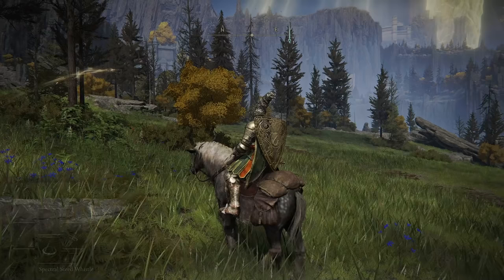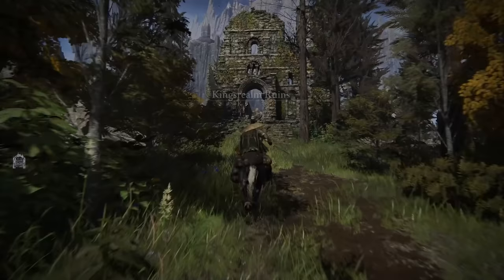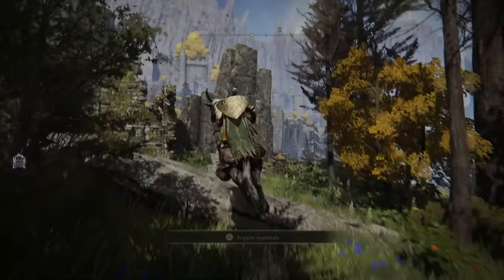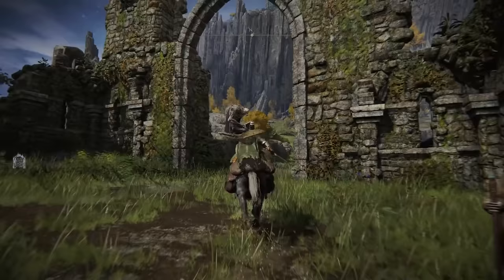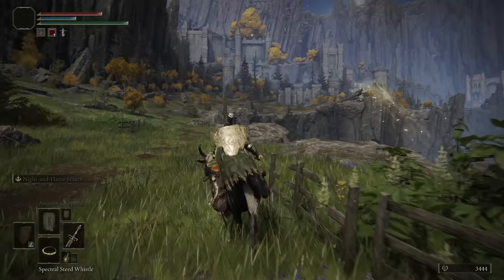Once you light this Site of Grace we're gonna continue heading northeast up the map. We're gonna follow this road into these ruins here. This is where things can seem a little confusing if you're coming here for the first time because you're running through and wondering how to get to the other side. You're gonna see something different on my particular game right now but there will be a wall here. To get rid of this wall all you need to do is just smack it and the wall will disappear, allowing you to continue running through. There'll be a Site of Grace on the other side and then we need to run up to that keep at the end of this road.